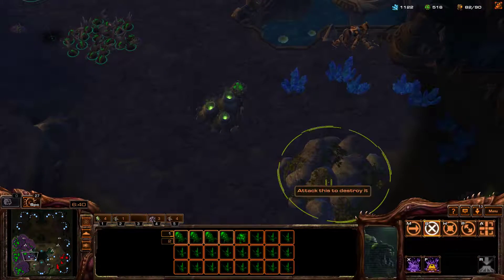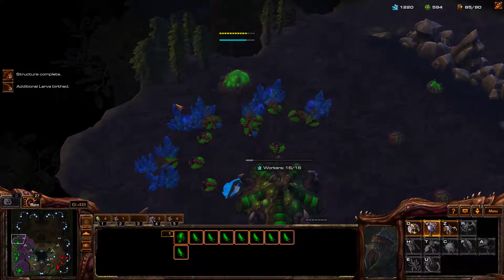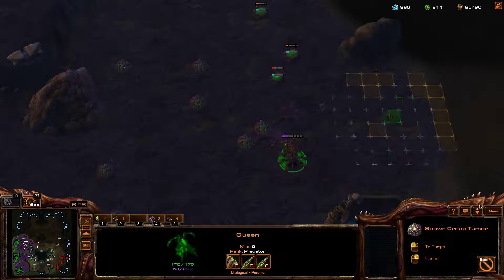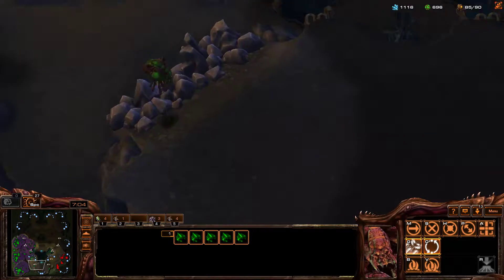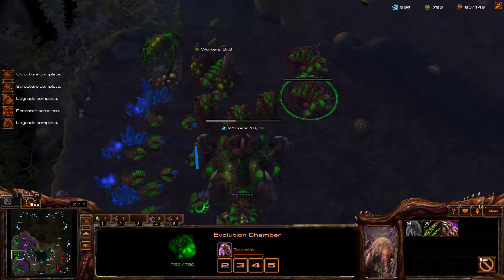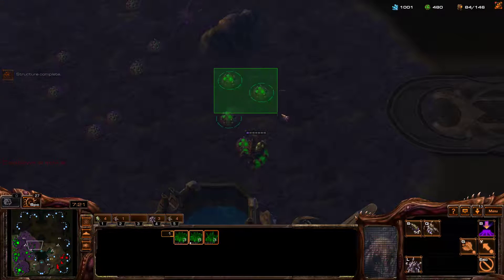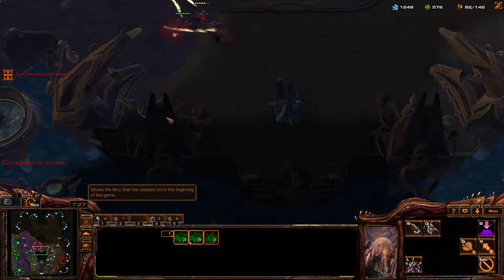I'm pretty happy with what's going on. I'm going to take that out. I think I need to get three guys over here, make a bunch of overlords, and get overlord speed because I might need it. Continue to spread this creep, keep an eye on the minimap. Keep injecting — we're actually going to take our fourth base as soon as we can. That was plus one, plus one finishing, so we'll get started on plus two, plus two. We're going to get some mutalisks out as soon as we can. Continuing to spread creep — this is going to be huge later on when he's trying to push across the map.